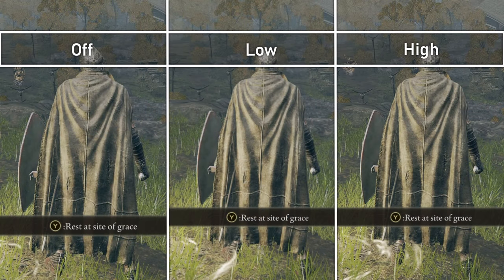Anti-aliasing removes jaggies, smoothening out sharp edges. This is noticeable on the shield and edge of the shoulder on the off setting. Low smoothens out the whole image, removing jaggies but losing texture detail. High smoothens out the jaggies but retains texture detail.